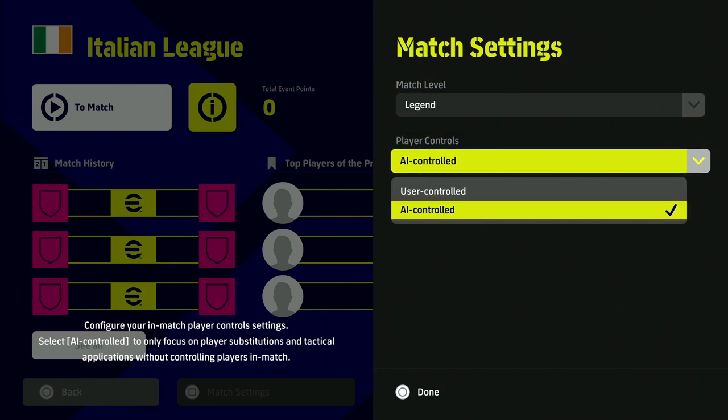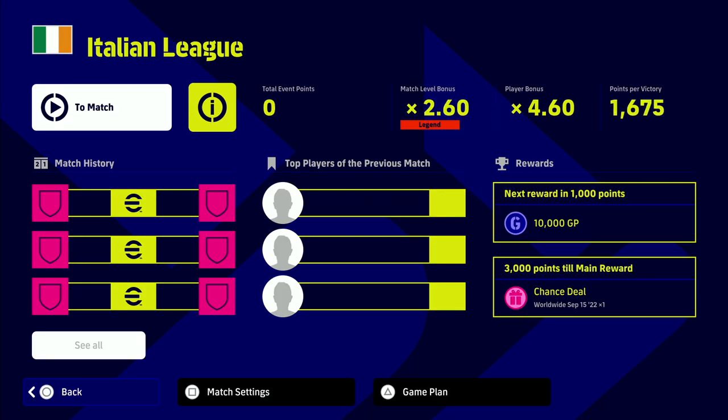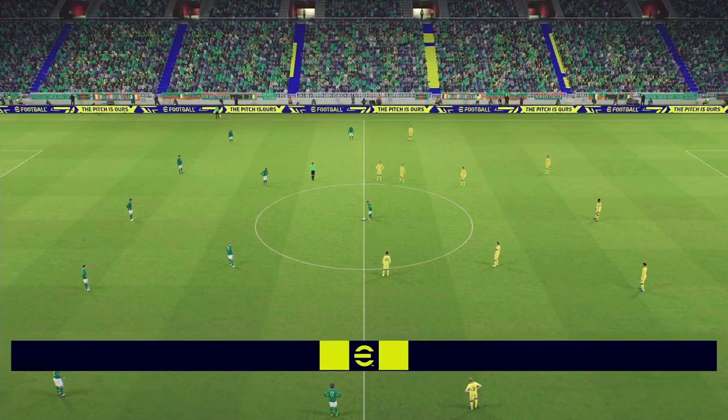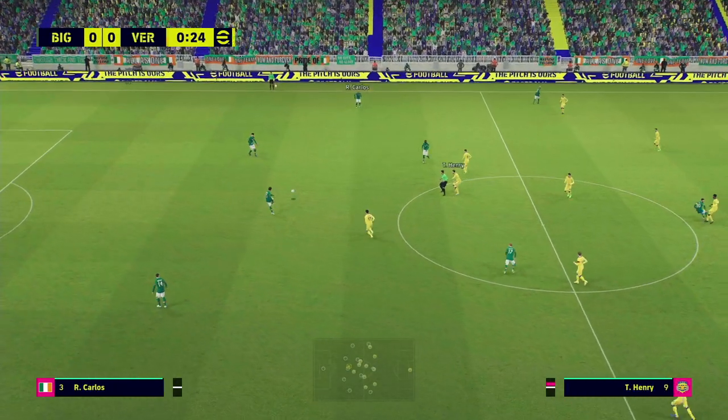Then go to AI Controlled — when you do that you're basically not in control of anything at all. Your team is just controlled by the AI. We're going to load up a match now. As you can see we're AI controlled on Legend, and we're going to find a match. I'll show you guys what it looks like at kickoff.